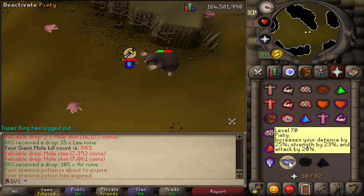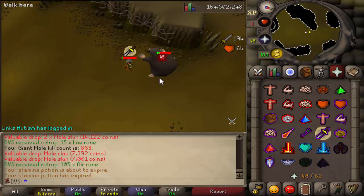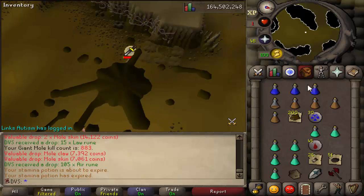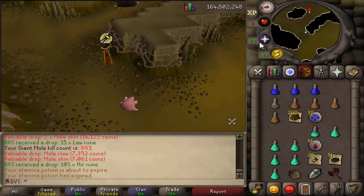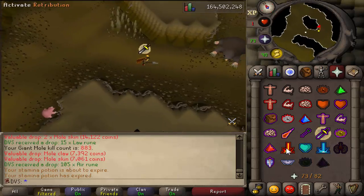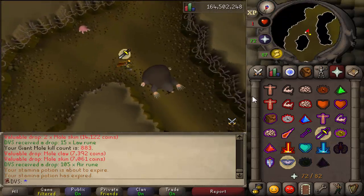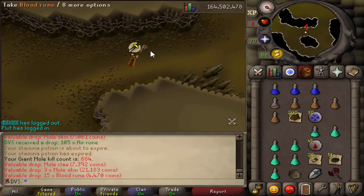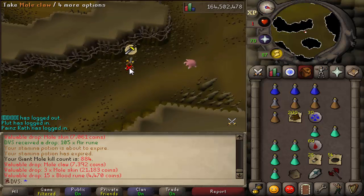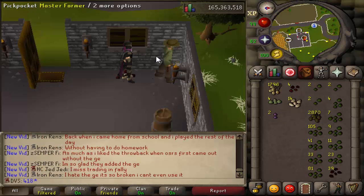So we're going to start this video by doing mole — we are at 883 KC and we are going for 2k total kills. I did want to mention I am wearing a fire making cape. The reason I'm doing that is because it acts as a light source and it gives a prayer bonus because it is a trimmed cape. Since I'm praying non-stop, that prayer bonus is nice, and since it acts as a light source I don't have to use an inventory slot for one.